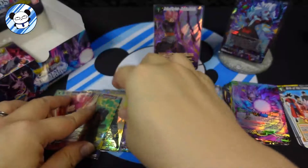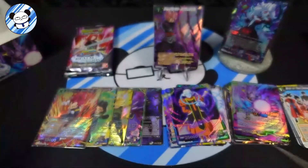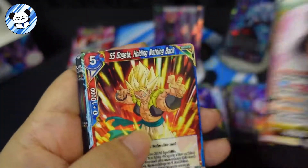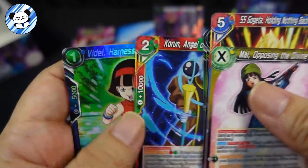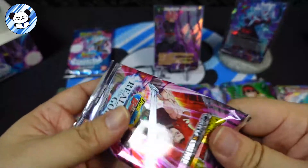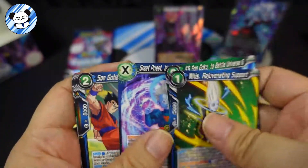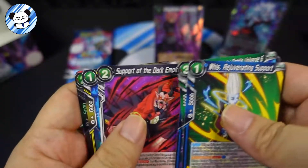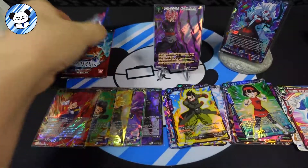Vegeta, Android, Whis, Gohan, Frost, Gonon, and Videl. And we have an SSR Vegeta Universe Survival - that's a non-common right there. Whis, Goku, Great Priest, Gohan, Vegeta, more Vegeta - a lot of Vegeta! Son of Gohan - that's a Rare, that's a Rare. And we have Whis. 2 more packs, let's go!